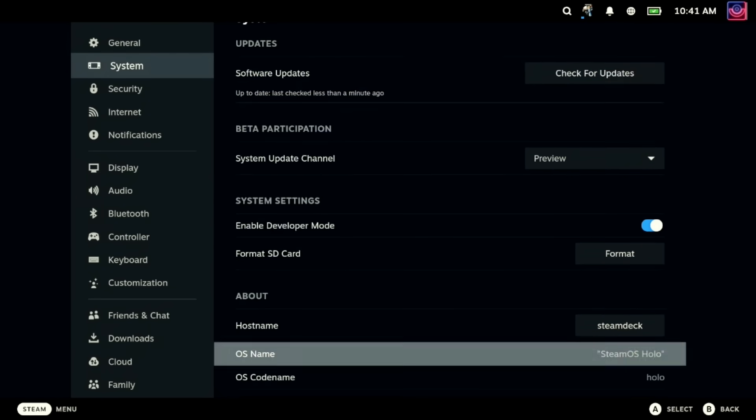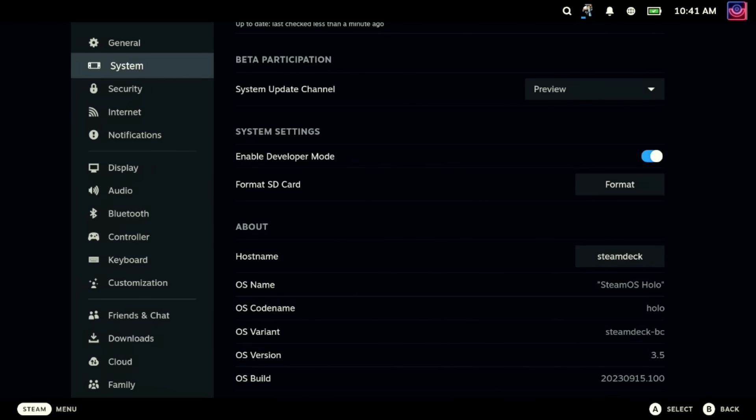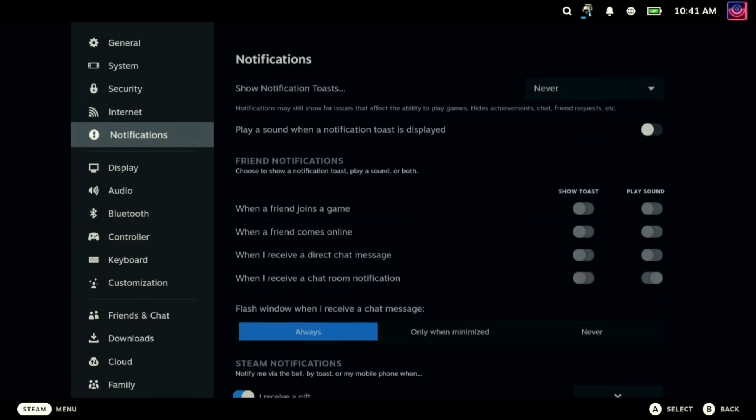Now, as for what's new, there is loads. I won't run over every individual bit, just a couple of the major changes for you. Starting with the biggest user-facing change, which is the new Screen Color Space Settings.